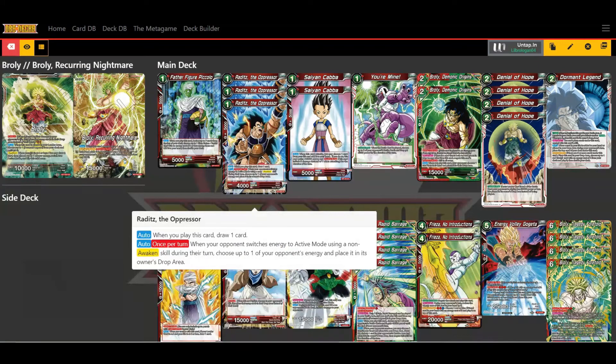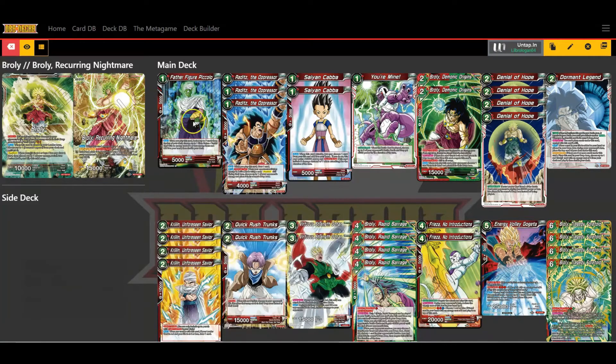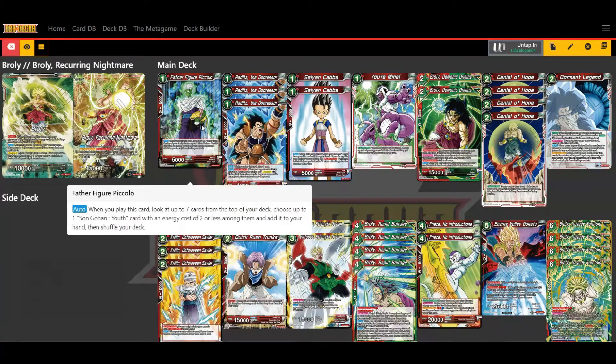I'm also running Raditz the Oppressor — a pretty nice card. When you play this card you can draw, which I always like. His once-per-turn skill: when your opponent switches energy to active mode with a non-awakened skill, I can choose one of their energy and place it in the drop area. It's really good for stopping decks that like to re-stand energy, like Dimension Magic — you can negate the re-stand and then take an energy away from your opponent.